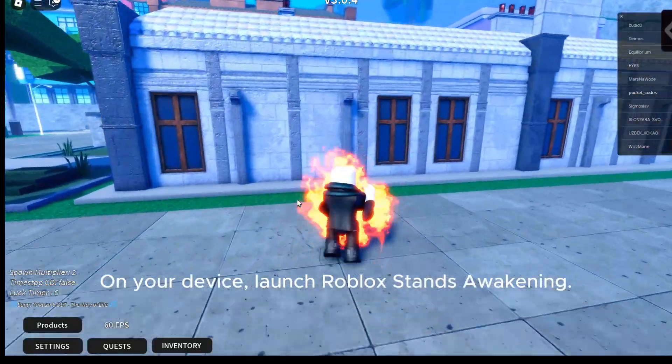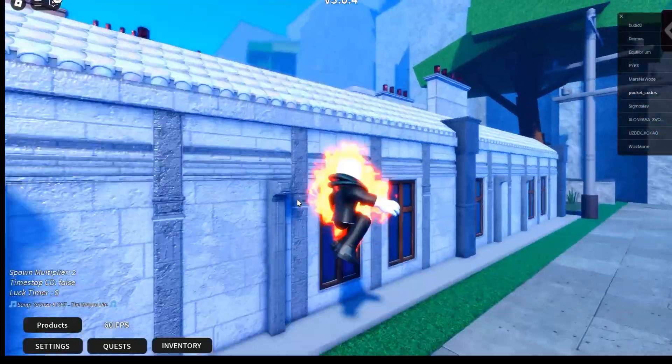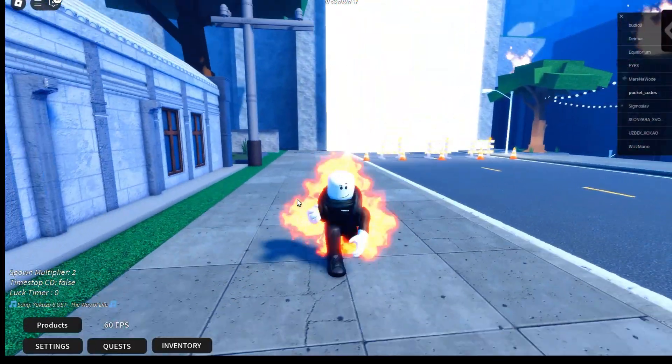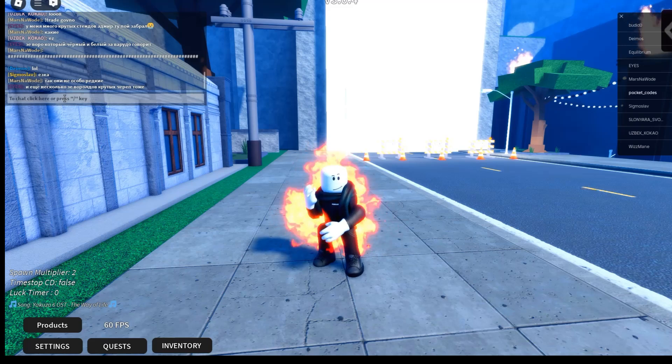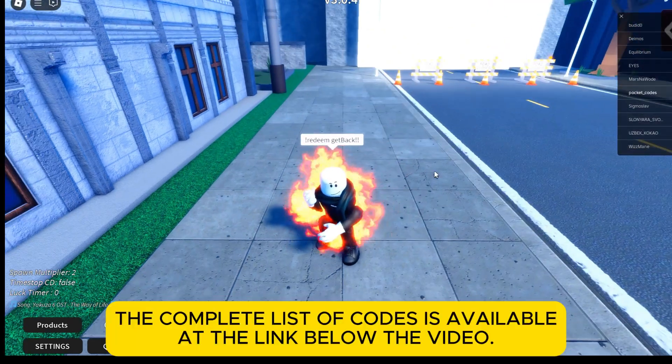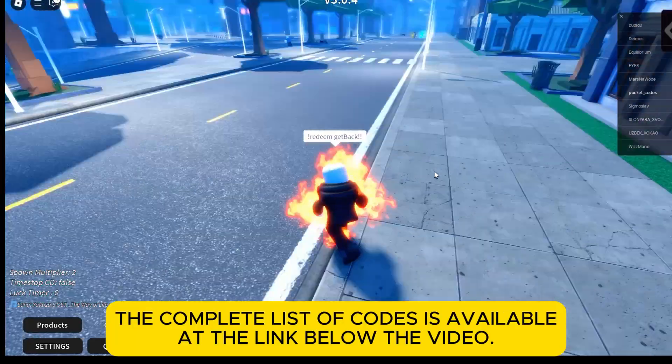On your device, launch Roblox Stands Awakening. Enter the code in the chat box and press enter. The complete list of codes is available at the link below the video.